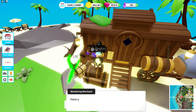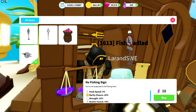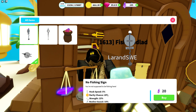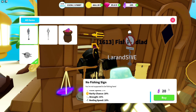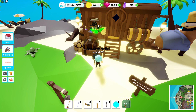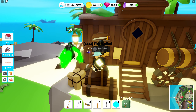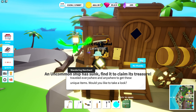Let's check out week number two. Here we have the No Fishing Sign. Kind of cool actually - I don't really see it as a rod, but it's apparently a rod. It has 5% hook speed, 20 rarity chance, 15 strength, and 10 reeling speed. It comes in at 20 charge so not too expensive. I've tried to get more charge and do quests but they still don't seem to count. I've gathered some Mooby Tooth and it doesn't matter - it just doesn't count, so I can't really get more shards than this except from buying.